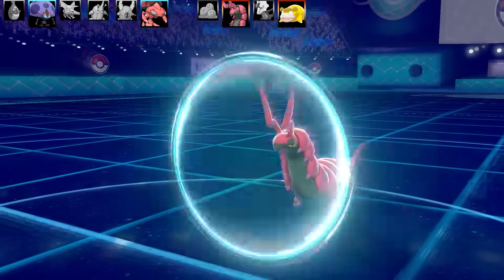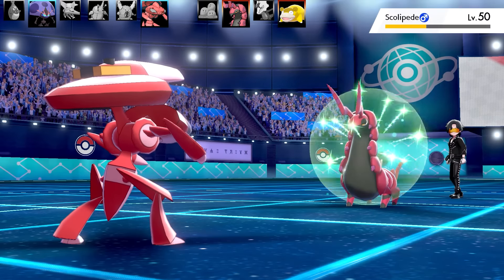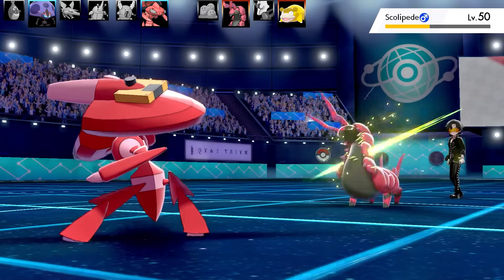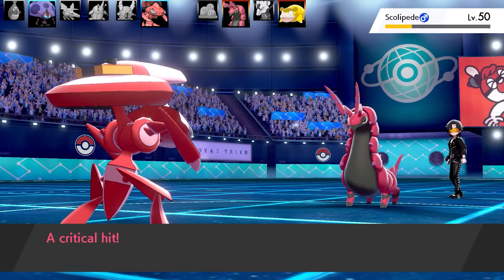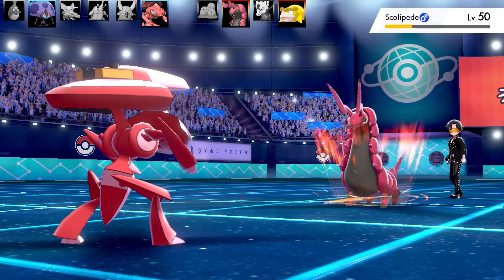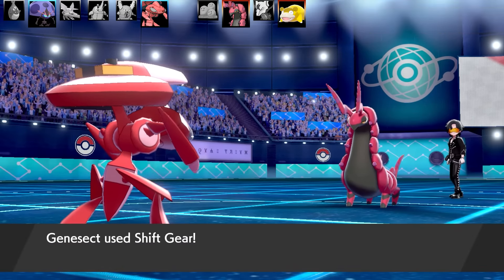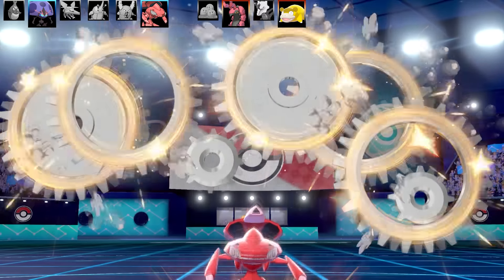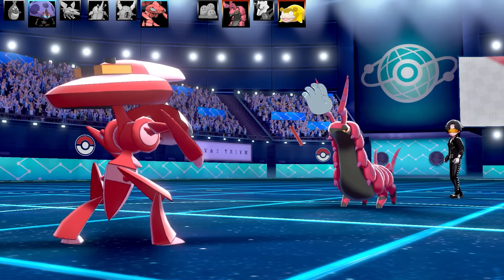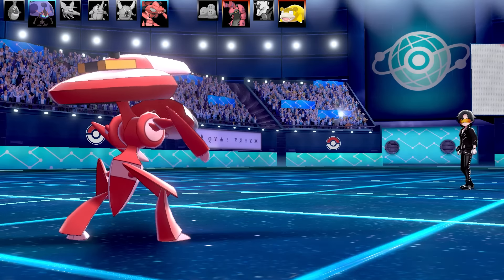I know I can take Scolipede out - it doesn't have Rest or recovery. The only thing it could do is Baton Pass the boosts to another Pokémon. They protected a few times while getting Speed Boost animations - I cut those out because there were too many. Stalling really hard with Protect and my Fury Cutter wasn't doing much damage anymore - though I did get a crit for amazing damage. They got two Iron Defenses off against my Genesect.